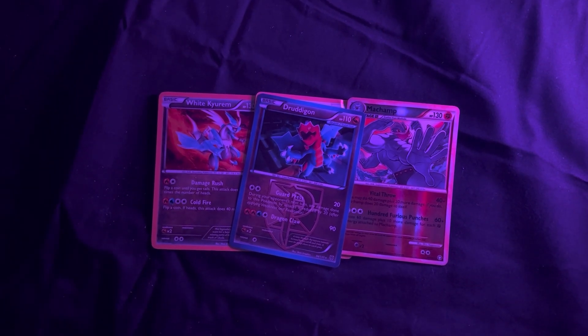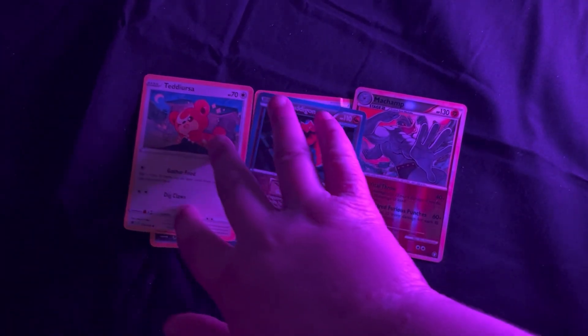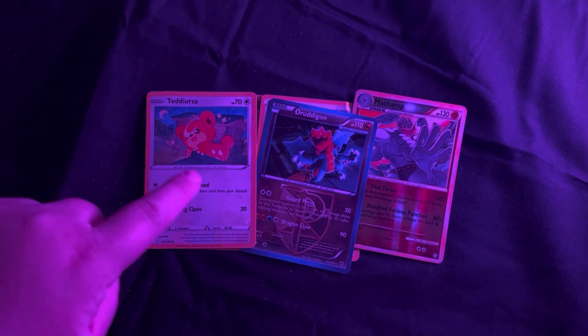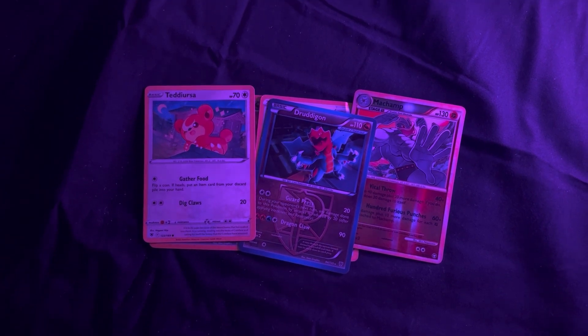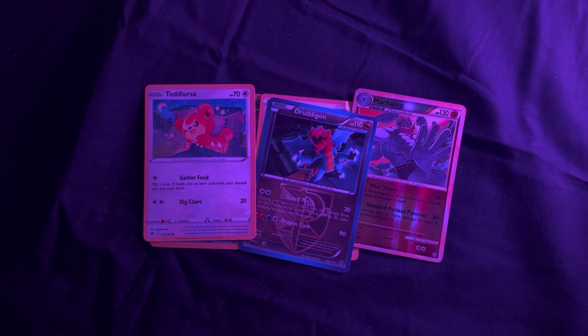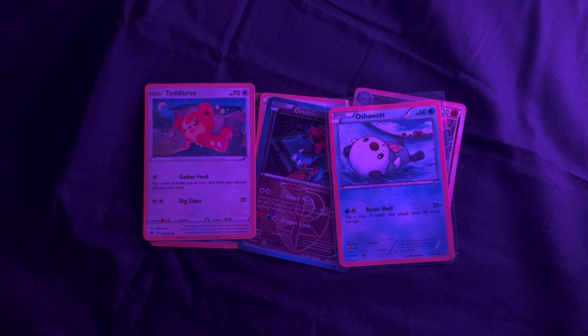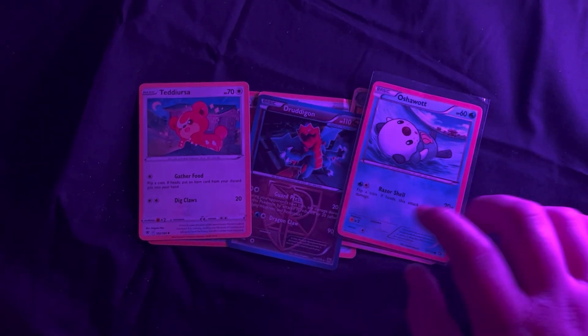Next we have — it's an intercepted — Din, intercepted — dinosaur, whatever it is. This is good, it has 70 HP plus this thing — it's the Usher. And yeah, those are some of his favorite cards.